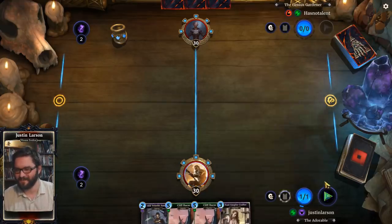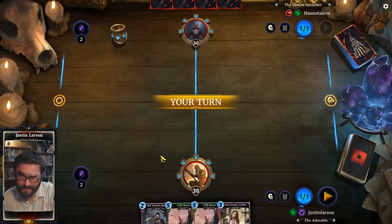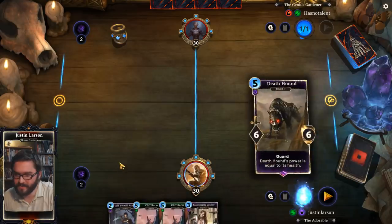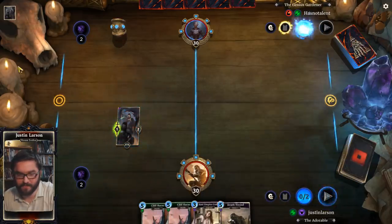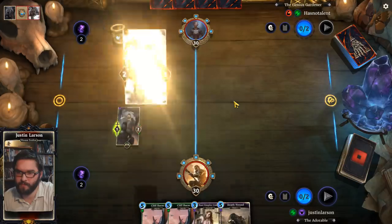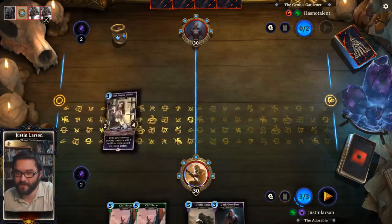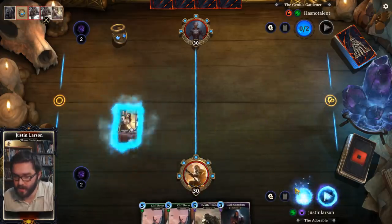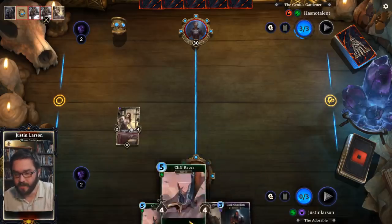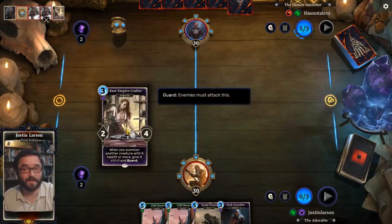East Empire Crafter — I forgot that was in here, it's so exciting. I'll block the assassin and then there's a bunch of really expensive unplayable stuff. We drop Battle Rage Orc. We're gonna play East Empire Crafter and then follow it up with a Dark Guardian and then probably a Death Hound, because we are apparently also an East Empire Crafter deck.